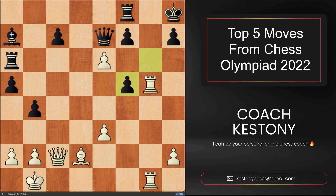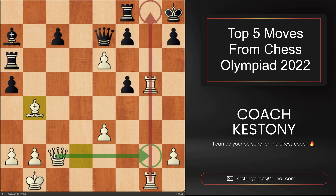At number 5, we have Gukes with the white pieces, who precisely calculated the whole line in just a few minutes till the very end. What White had in mind was fireworks — he played Bxb4. The main idea behind the sacrifice is to switch the queen to g2, from where we could be threatening rook to g8 with deadly consequences, as checkmates will be occurring.